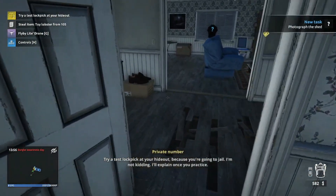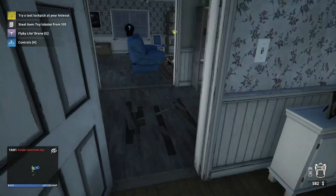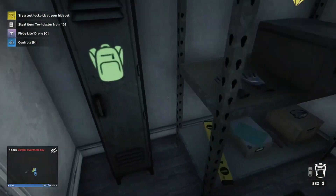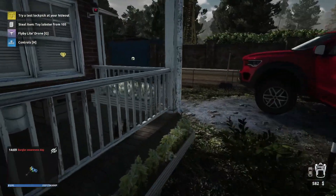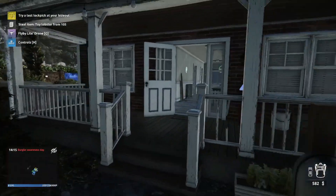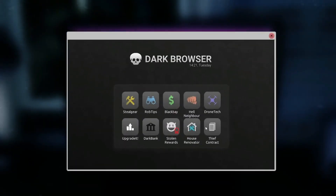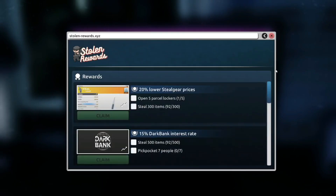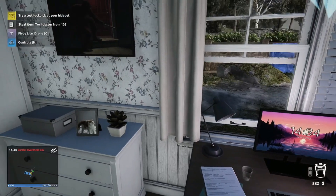Try a test lockpick at your hideout because you're going to jail - I'm not kidding, I'll explain once you practice. Where's the cat? I want to pet the cat. We have that reward we could do as well - the lobster one. Stolen rewards - we've stolen this. Why is the game not accepting that? I don't know.